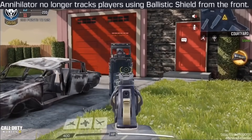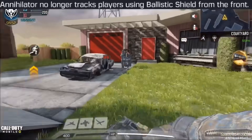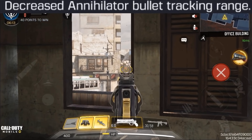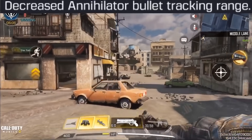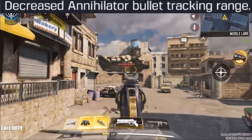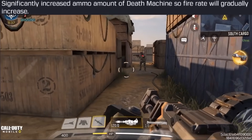The Annihilator got two nerfs this season. First, you can no longer lock on to or deal damage to Ballistic Shields. Second, the bullet-tracking range was decreased — you have to be within roughly 40 meters for it to lock on. You can still shoot manually, but you have to be very accurate; for lock-on you need to be really close.